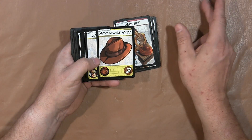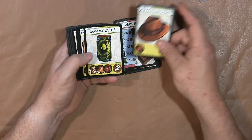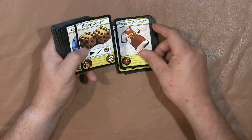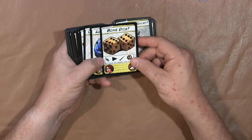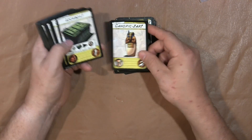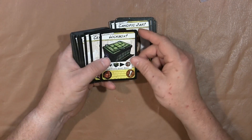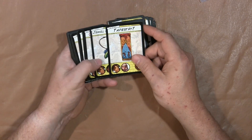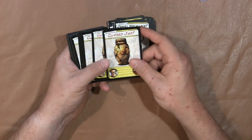And then you have some different items: adventure hat, snake jar, language stone, tarot deck, novelty t-shirt, bone dice, lucky rock, canopic jar, lockbox, ceramic jar, cat statue, alchemy tomes, jewel necklace, and curse jars. Curse jars are evil.